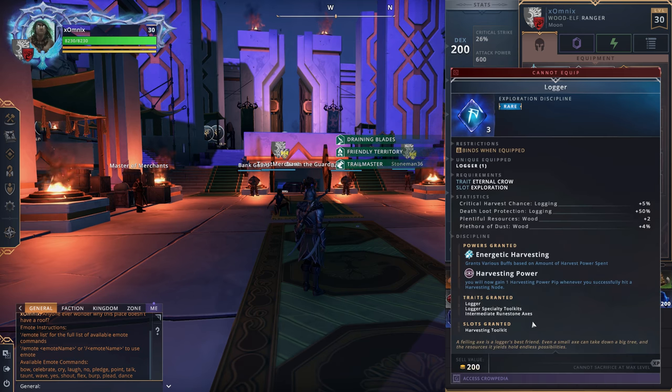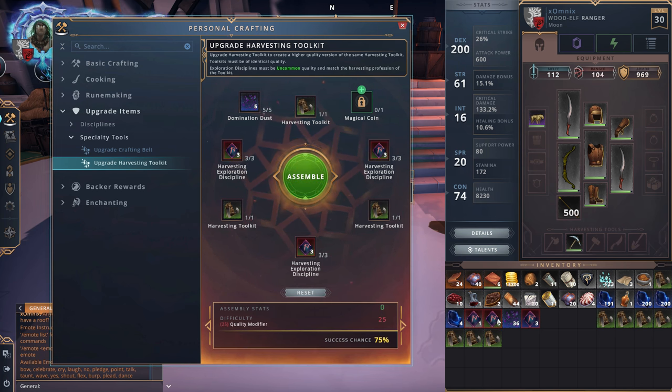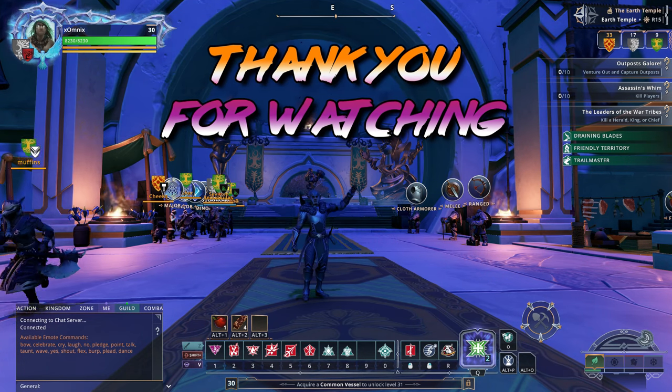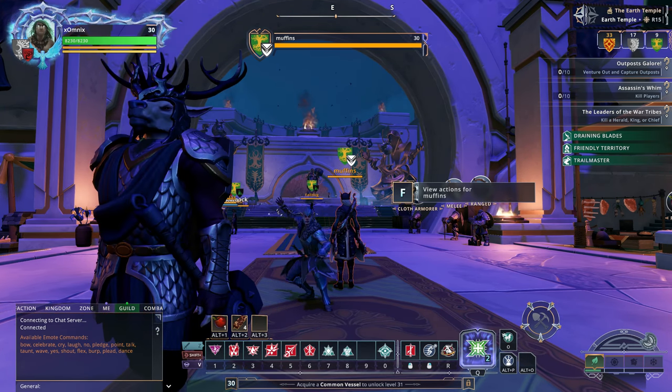Well, there you have it — a rare discipline. I recommend continuing this process until you arrive at your epic or purple discipline, which will allow you to equip the next tier of tool. You'll need a runemaker to get it for you, but by the time you get there you're probably going to have enough cash to buy an EK vendor if you're playing solo, or you might have some buddies that can make it for you. Upgrading your toolkit is a similar experience, with the main difference being it requires nine disciplines and five domination dusts with each upgrade, but they do not have to be any better than green each time. So you can still get that done relatively easily — it just takes a lot of grinding. You're now set on harvesting progression and you've got your short-term goals. You can simply rinse and repeat your upgrade process to progress your ability to harvest, and eventually you'll be swimming in materials.